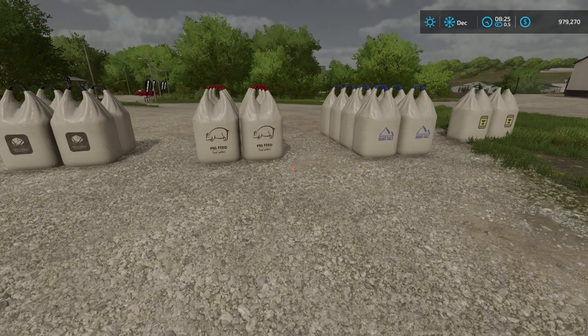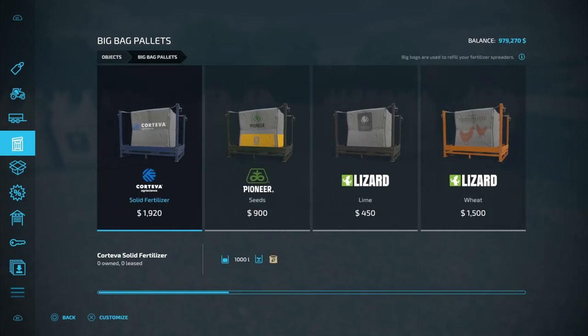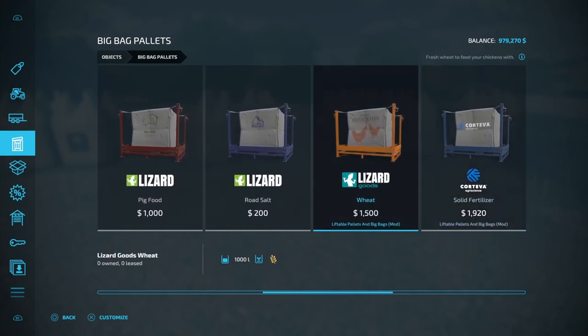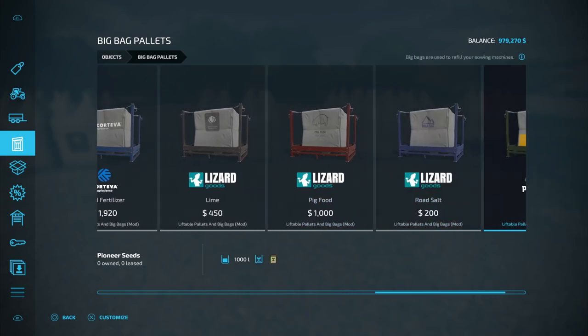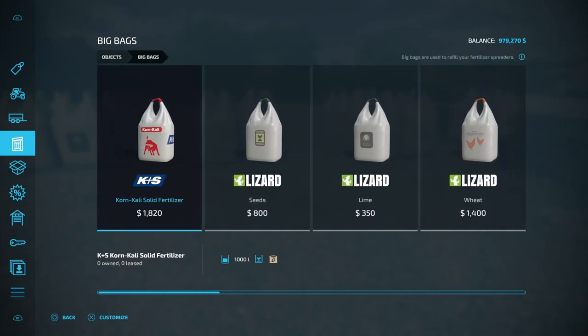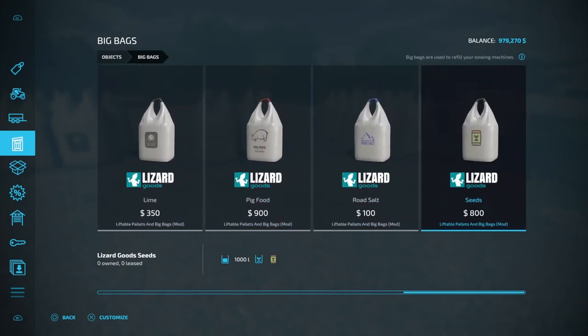Let me show you exactly how you're going to be able to do this. What you're going to need to do is come down here to Objects and then Big Bag Pallets. All of your base game items right here, they're not going to change — they're not going to have a lower weight. So what you need to do is come across until you see the Liftable Pallets and Big Bags mod down at the bottom. These right here are going to be the ones that only weigh 100 kilograms. And the same thing applies here for big bags — the normal ones are not going to have the lower weight, but all of these other ones are.